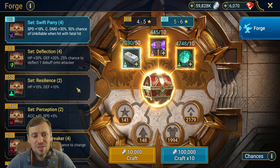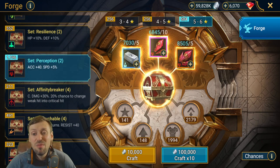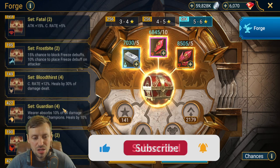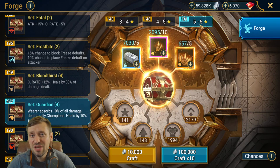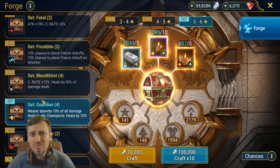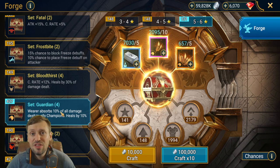Let's have a look at the Guardian set. As a free-to-play player, make sure you stack your resources. I've got 684 pieces to craft of a Perception and a Guardian set — I haven't touched it for this month. Make sure you hold on to your resources. The Guardian set is an amazing set.